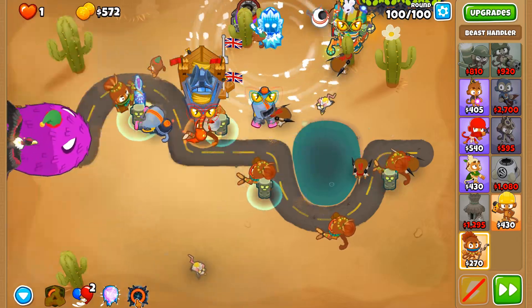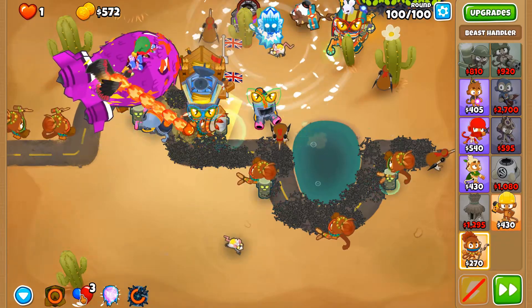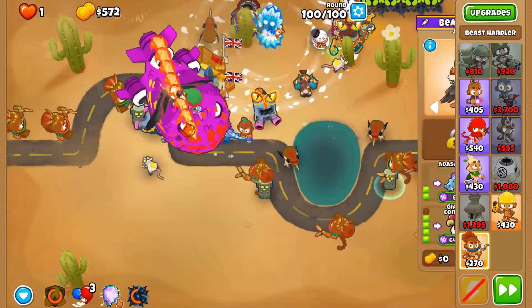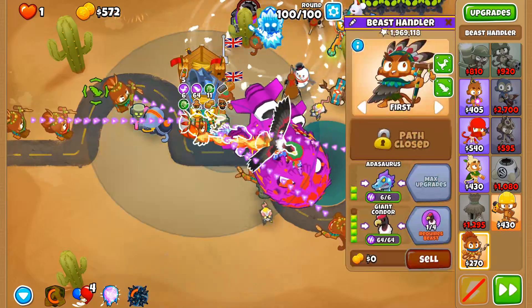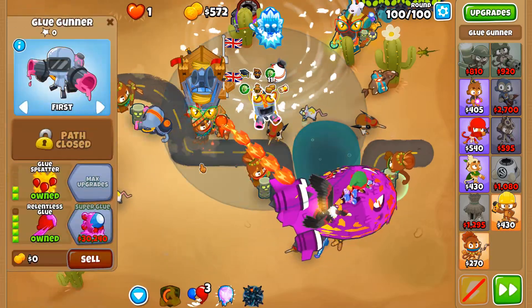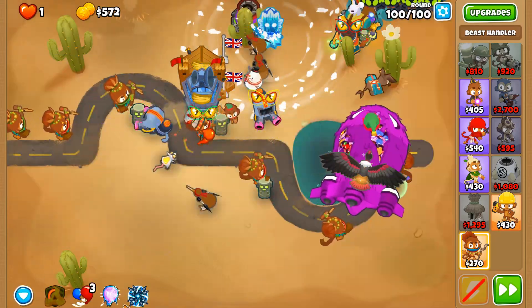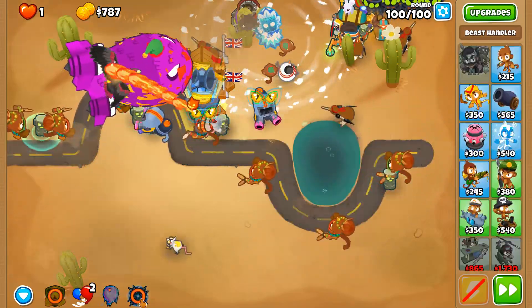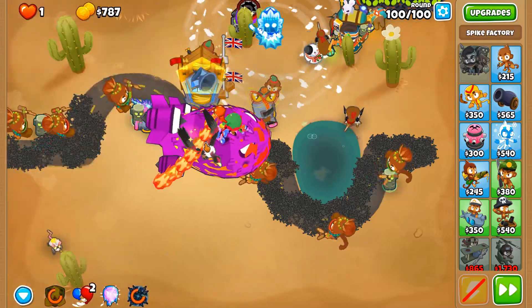We can't use any more abilities, so we can't instantly rejuvenate our Spike Storm. I'm really worried about the ZOMGs. Relentless Glue was actually the thing that kind of crippled us here — I should not have gotten that second Relentless Glue. Call to Arms, then Relentless Glue — just wait until Call to Arms comes back and then use the Spike Storm for that 50% more output.